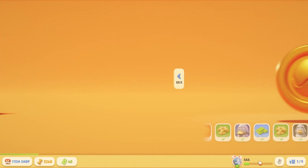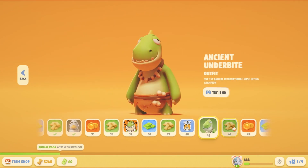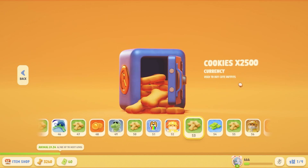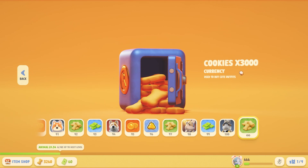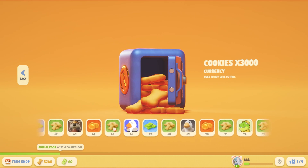Secondly, the other way of getting cookies is through the level pass. Here you can see almost every three levels you should receive a bundle of cookies. These are about 1,500 each, sometimes 2,500. However, if you do go all the way to the end, you will get 3,000 cookies for every level after 100 — which I think is crazy. You'll be like the Bill Gates of Party Animals.